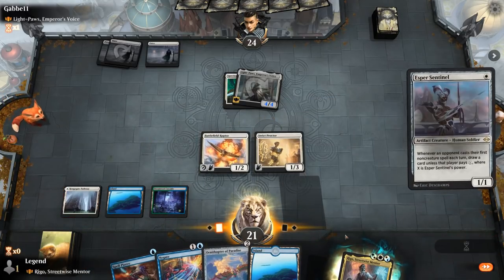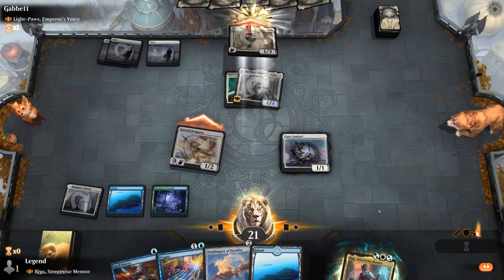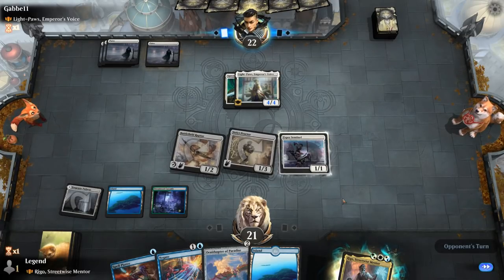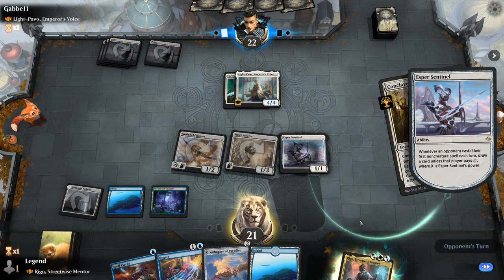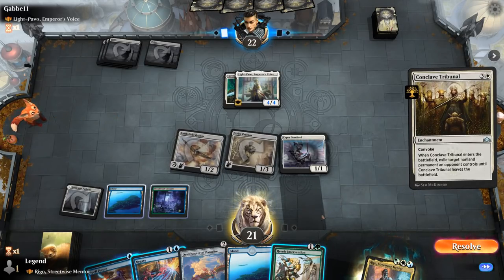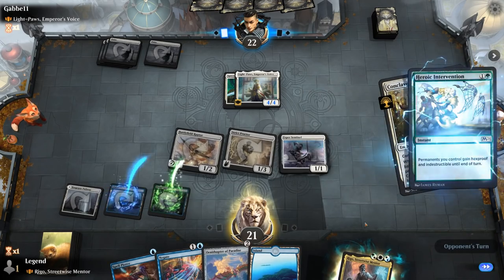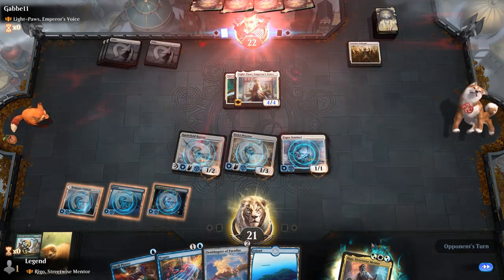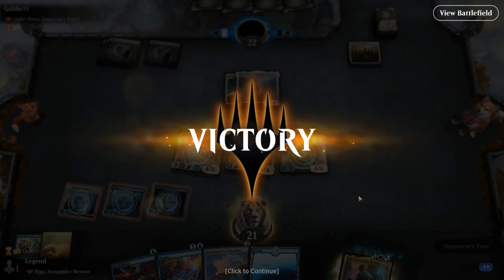Next turn maybe play Rigo, keep up Spell Pierce. Conclave Tribunal — perfect, we'll get to draw a card. We can choose: going for Heroic Intervention is fine since Spell Pierce and Negate can also counter opposing auras. Our opponent concedes. Yeah, this early Strict Proctor was putting in a ton of work. On to the next one.